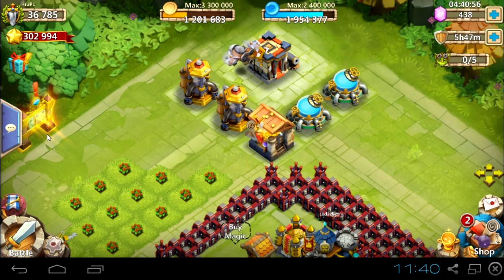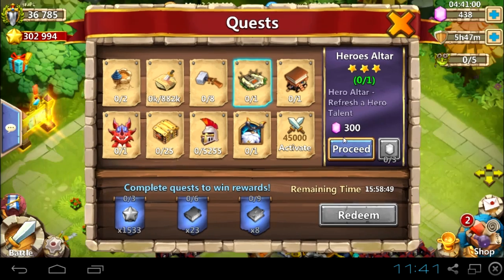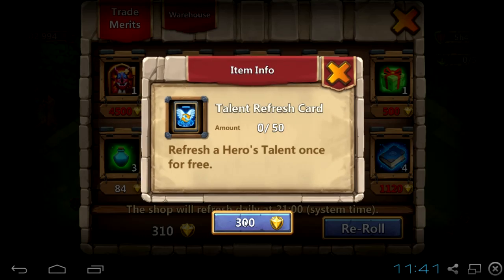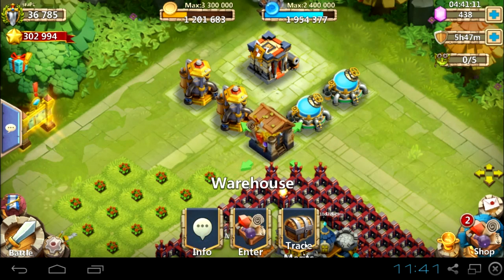Hey guys, I'm Strupiel and in this video I want to show you how to get 300 gems totally for free. The only thing we need is a quest for rolling talent, 300 merit points, and a refresh card. And that's all.